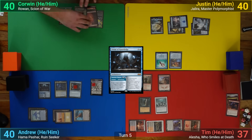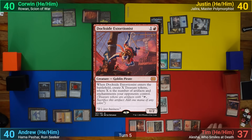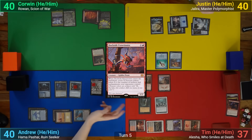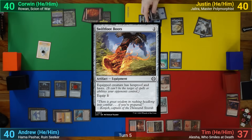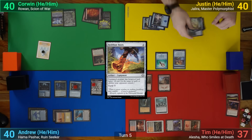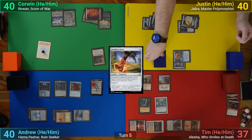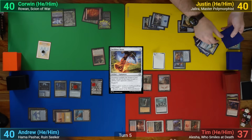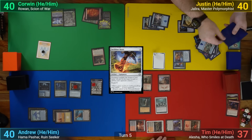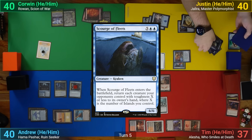Corwin draws and plays a Mountain. He plays out a Dockside Extortionist, making a bunch of Treasures, and passing to Justin. Justin draws and plays an Island. He plays Swiftfoot Boots and equips them onto his commander, and then activates her, sacrificing the Reef Worm, and revealing off the top until he hits a Scourge of the Fleets. Every creature his opponent controls with Toughness 5 or less gets bounced back to their hand, and he passes.